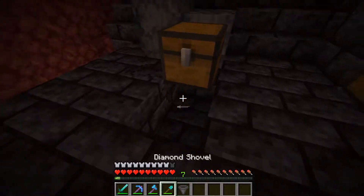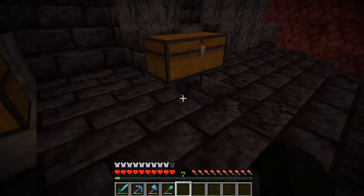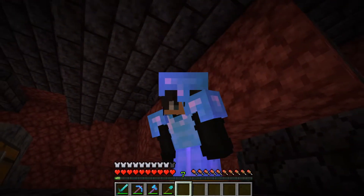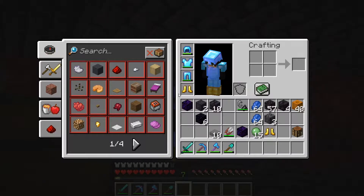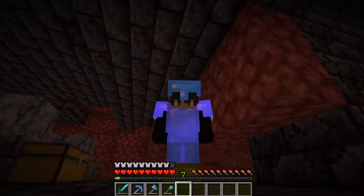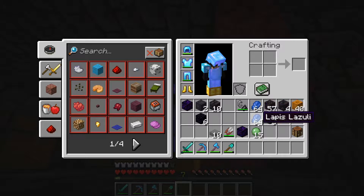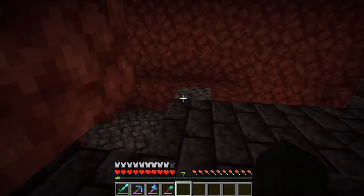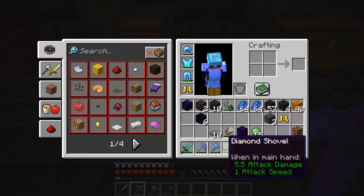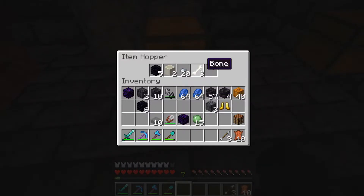I already cleared out this area to put the hopper down, so I'm gonna plop this down and see what we get. While that's filling up — today's stream we actually did quite a bit. I got full diamond gear except for my boots, which I lost somehow. And we went on a diamond spree — fortune three, efficiency four, diamond shovel and diamond sword.